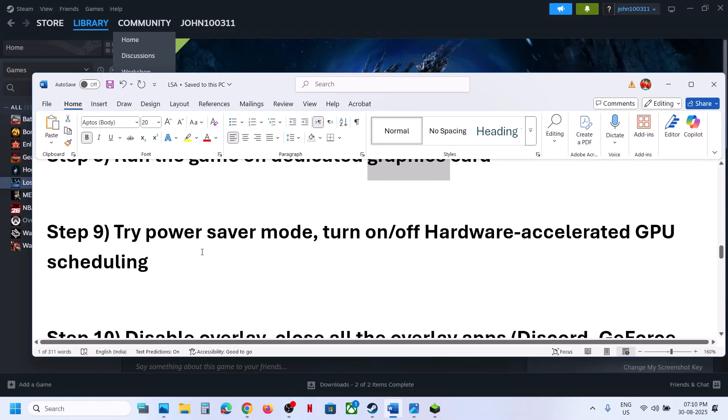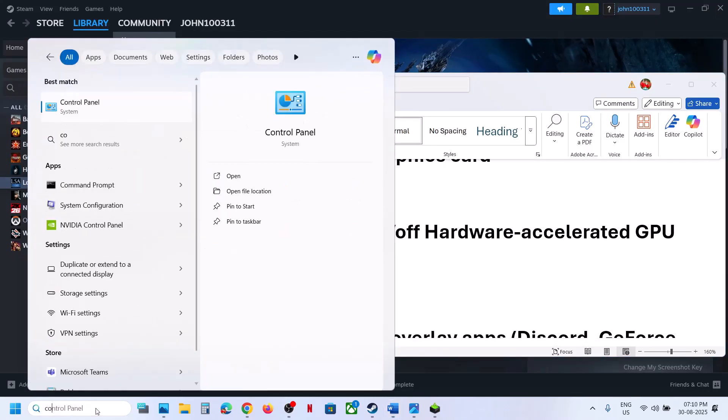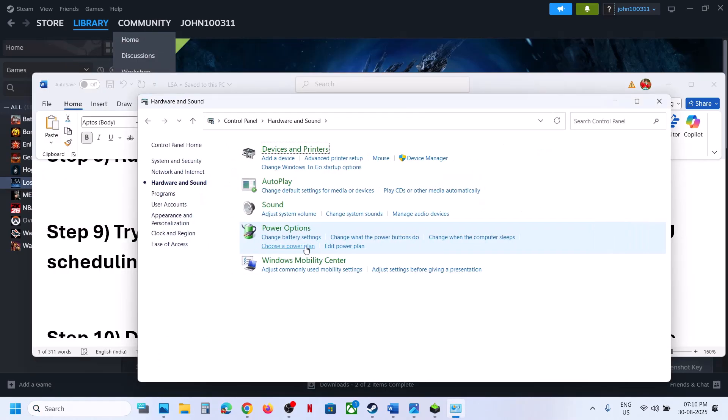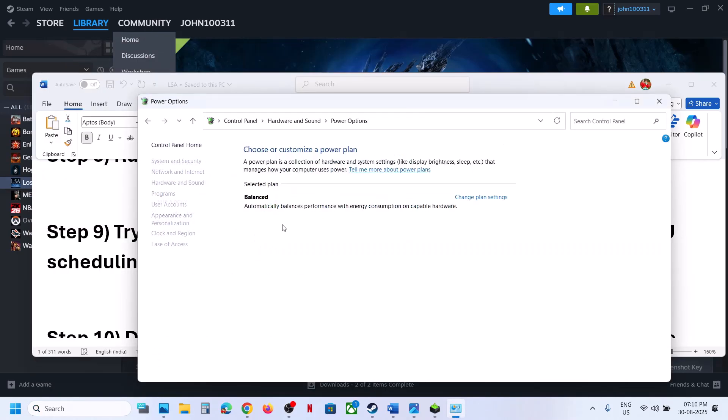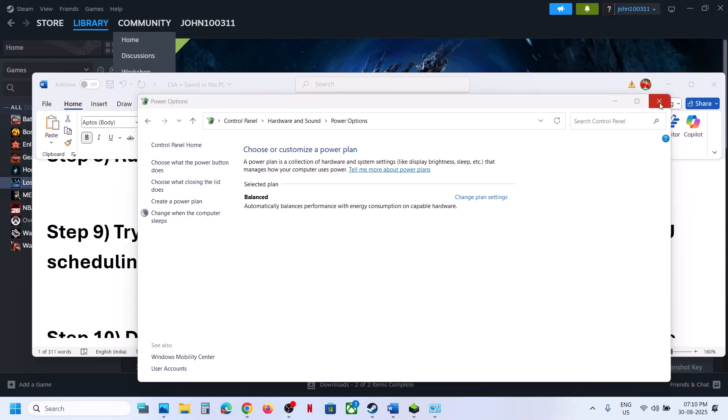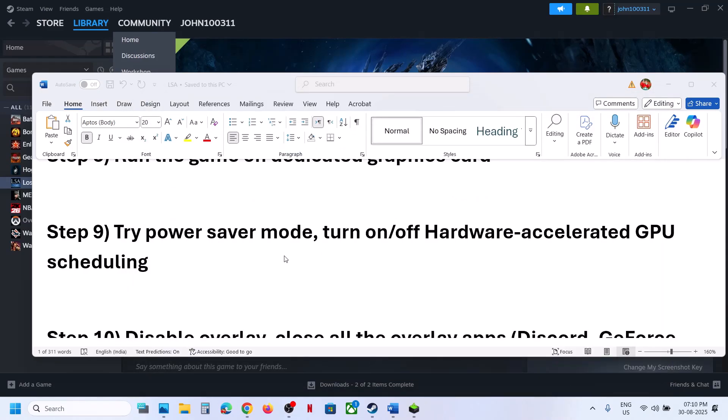The next step is to try different power plan modes. Type Control Panel in the Windows search box, click Control Panel, go to Hardware and Sound, then Power Options. You might see Power Saver — you can select that, or try Balanced or High Performance. Check which one works best for you and then launch the game.